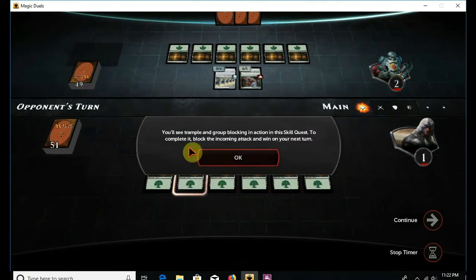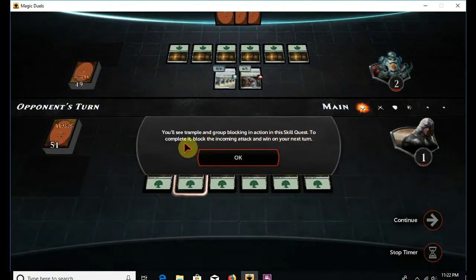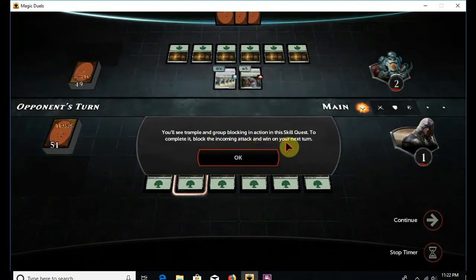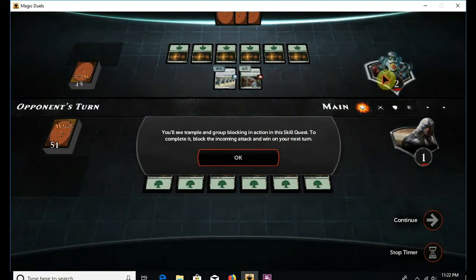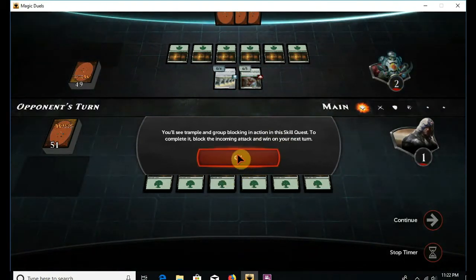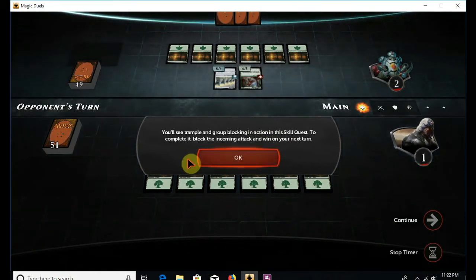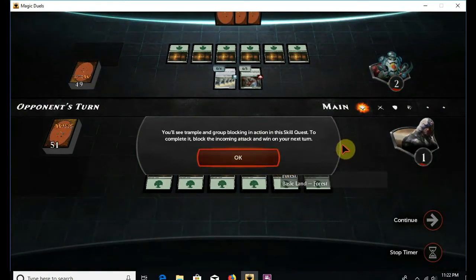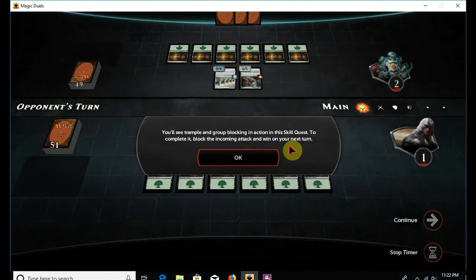You'll see Trample and Group Blocking in action in this skill quest. To complete it, block the incoming attack and win on your next turn. This one is starting on the opponent's turn, so whatever I have on my field will be what I have to work with. Whenever it comes to my turn I will get an additional draw, which may be something useful or maybe not — it depends on the skill quest. Sometimes you've got all that you already need to win.